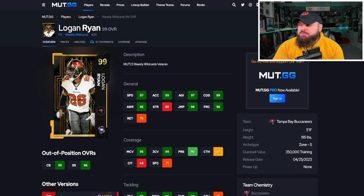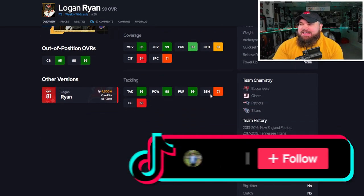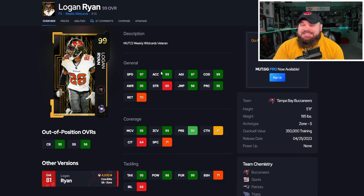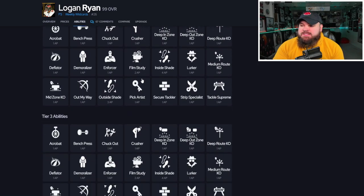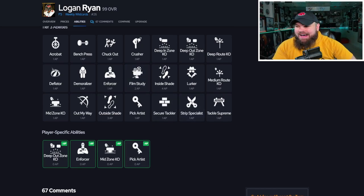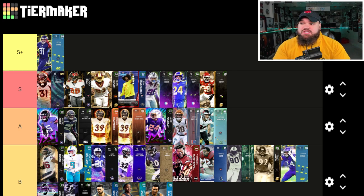Logan Ryan hits 99 speed with the Sugar Rush Track card at five foot eleven, with great physical stats, strong play rec, great man coverage, and perfect zone at 99. Not ideal box stats for a 5'11" 195-pound player. No big hitter but play ball and air aggressive. His abilities include zero-AP deep out zone KO and zero-AP mid zone KO — running both costs just one AP total. He's S tier and arguably the third-best free safety in the game. Kevin Byard is the perfect in-box free safety; Simmons and Logan Ryan are better over the top.